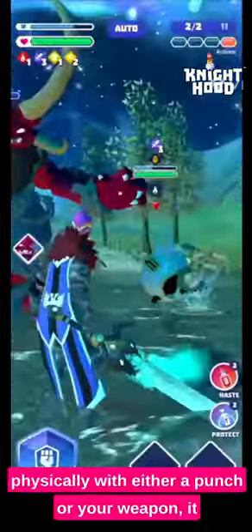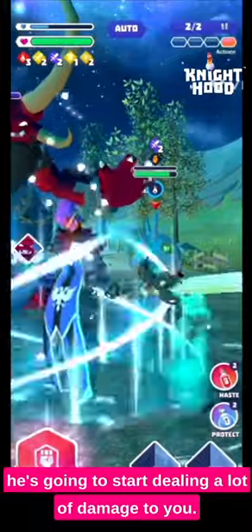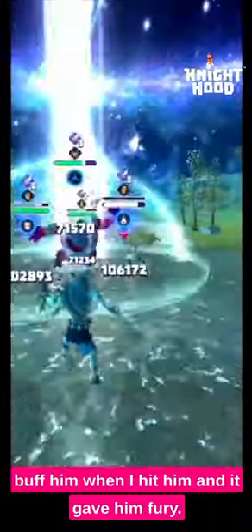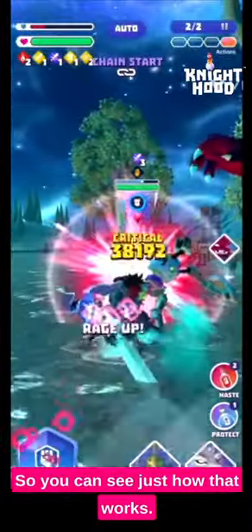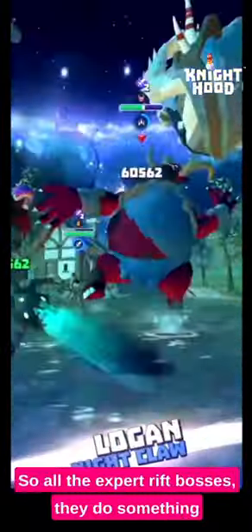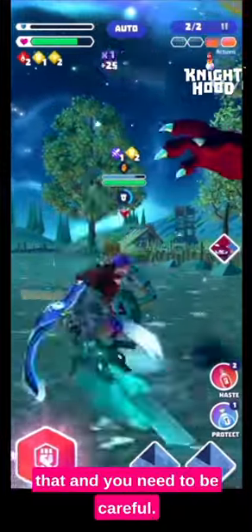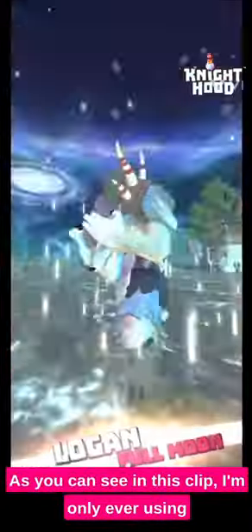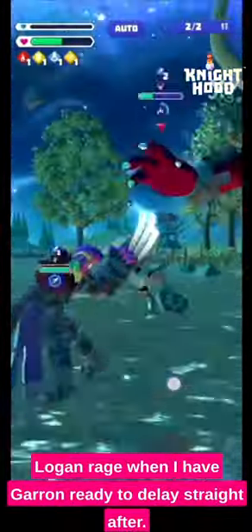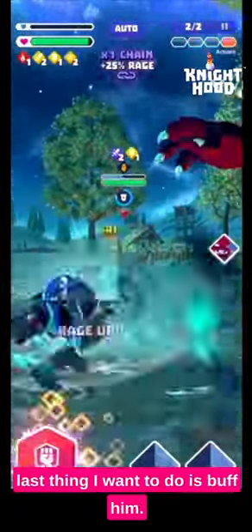This one is made even trickier because his special skill is that when you hit him physically — either a punch or your weapon — it has a chance to buff him. If it gives him fury on top of the weaken, he's going to start dealing a lot of damage. At the end of this boss fight it did buff him and gave him fury, so you can see just how that works. It's only ever physical hits, never when you hit with a hero power. As you can see, I'm only ever using Logan's rage when I have Garan ready to delay straight after, and I'm avoiding hitting the boss himself.